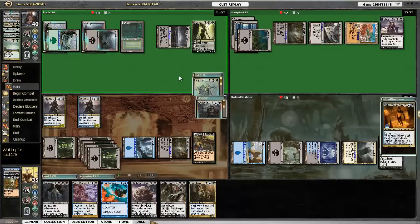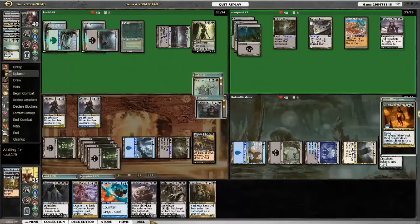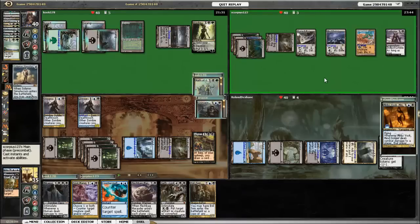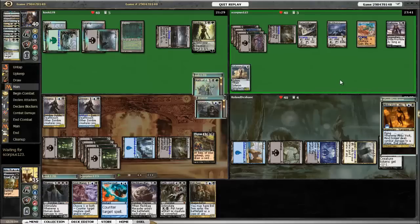I draw into Geth and Evil Twin. I play Diagraph Captain, and Phyrexian Metamorph copying the Captain. Not everybody likes that idea. Maelstrom Pulse takes out the Grave Pact. He plus-ones Vraska. Erebos pays life to draw a card and plays Solemn Simulacrum. Grave Pact is gone, which is helpful.